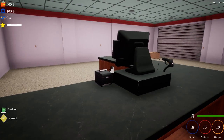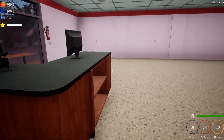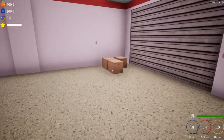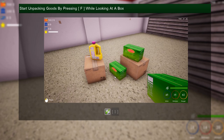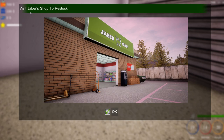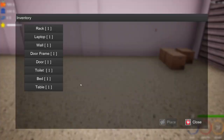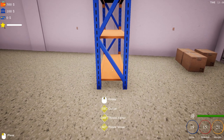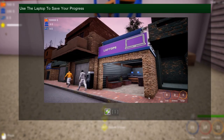The cashier says no money to collect yet. Looks like we have a few boxes here to get us going. Start unpacking goods by pressing F while looking at a box. Visit the jobber shop to restock. We have a rack, laptop, wall, door frame, door, toilet, bed, and table available. We need a rack to start out with. We can rotate it, and use the laptop to save progress.